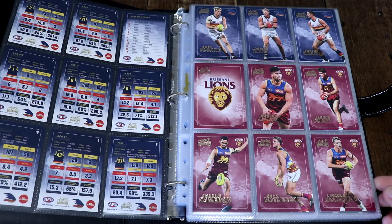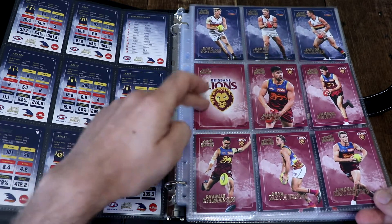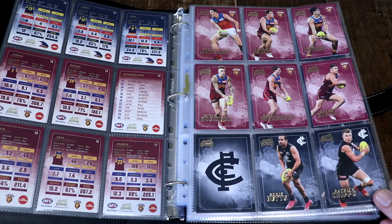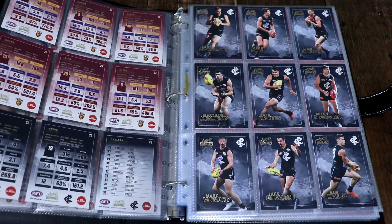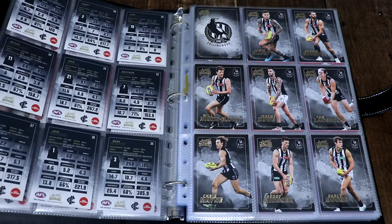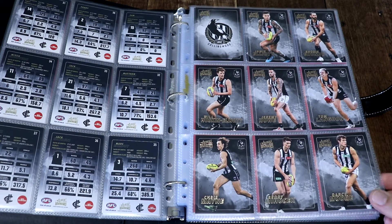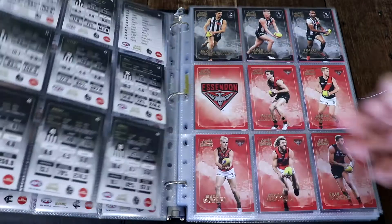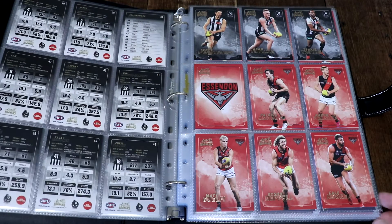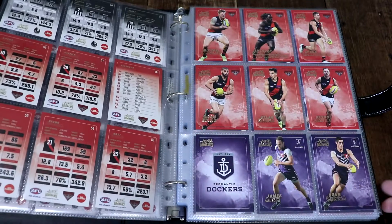So we've got our Adelaide and we've got our Brisbane. There are 12 cards per team including the logo card, and they are just looking so nice. There's the Blues and we've got the Pies — go Pies! I'm glad that it starts off a full page, very nice indeed. It does have an Adam Treloar card, and then we've got our Essendon looking all very nice.